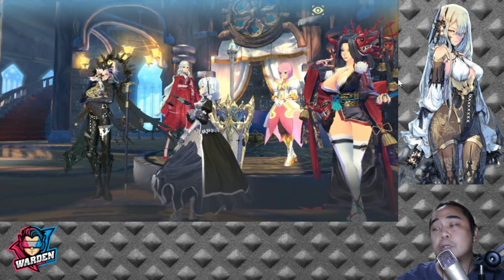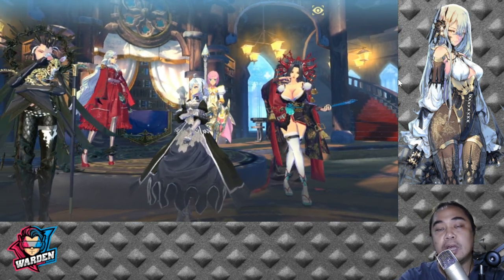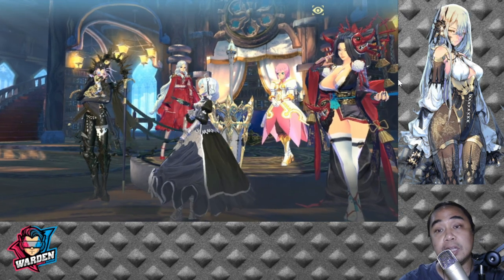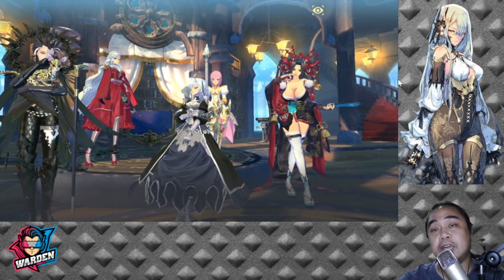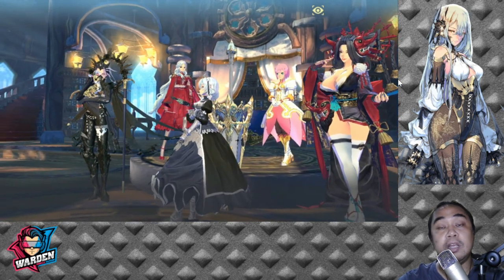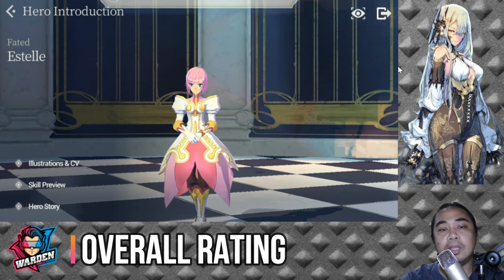For hero synergy, priority goes to her nation — she works very well with Storage Republic heroes, especially FC Shell, whose turn reset allows early Provoke and accelerated heals. You can heal twice and provoke twice per round. She gets her turn after FC Shell casts S2, then takes her own turn as well. She is the only healer for Storage Republic, but she can be played with other nations too.